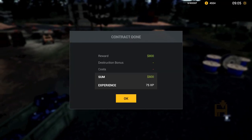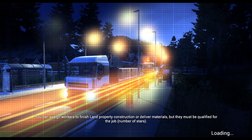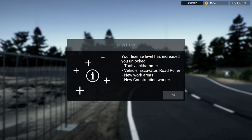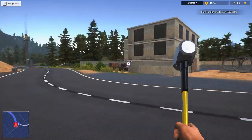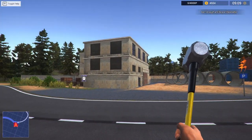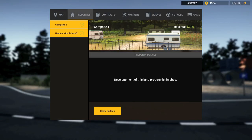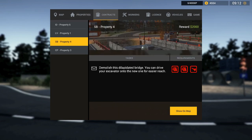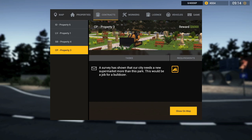4,500 — because of the income from the property, that's really cool. License level increased! You unlock the jackhammer, excavator, road roller, new work areas, and a new construction worker. Things are happening, guys — I told you things are going to get interesting. Now I need a jackhammer and I need an excavator. There's a job offering 5,000 bucks!